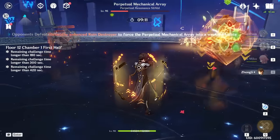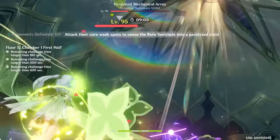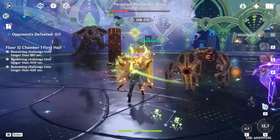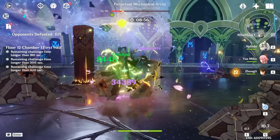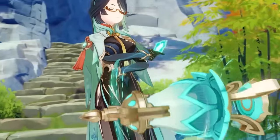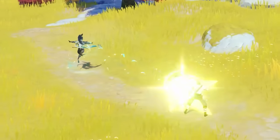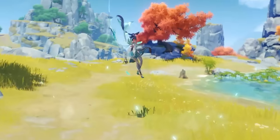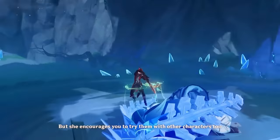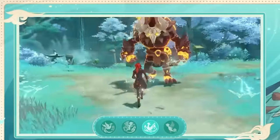Next would be Yae Miko, who is another highly used character in Abyss thanks to her off-field Electro enabling. On top of that, she has good damage and is very simple to use — she synergizes well with top-tier teams, most being Dendro or Hydro related. Her main issue comes from extended rotation times when placing each individual totem, especially when using her burst which forces you to replace those missing totems. Xianyun is not a universal support unit. She does have general healing, but it's not worth spending over $200 worth of Primogems just for healing — she enables a unique plunge playstyle.